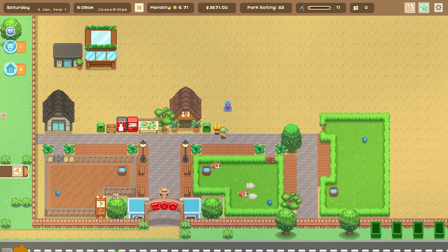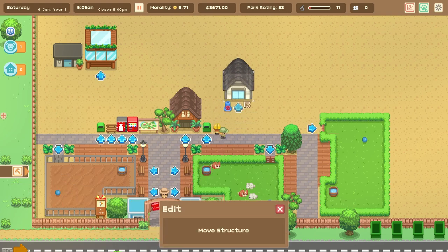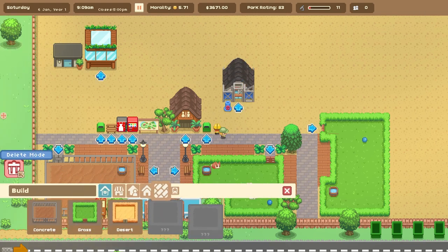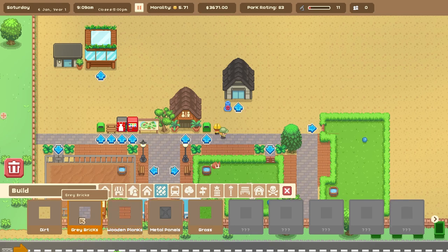First episode we got our rabbits, we built this little enclosure, and we have some geese coming in to this habitat here. I want to continue to build out our little zoo. First thing I want to do is move the storeroom and build up some pathing to it so that our keepers can get there.